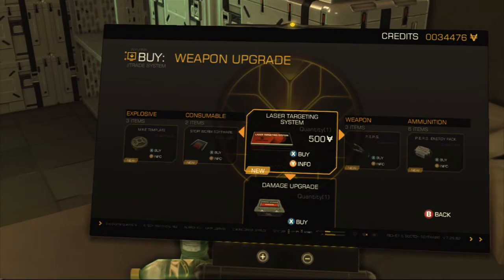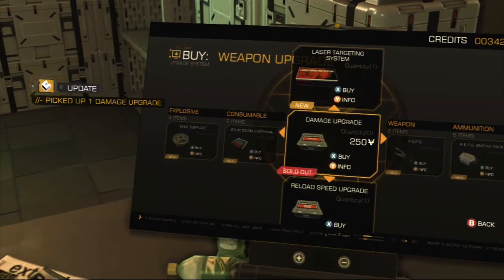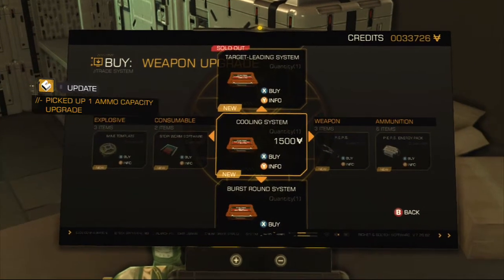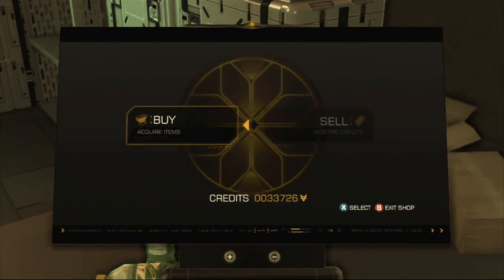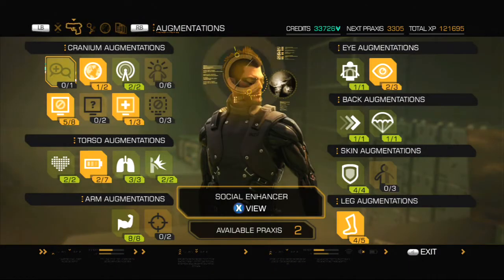Let's buy... We have nothing that we can give the laser targeting system to. We can get the damage upgrade, which will max out our shotgun, the reload speed upgrade, and the ammo cap upgrade. Target leading system, cooling systems for the heavy rifle - very useful if you accompany it with the two augmentations I got for reducing recoil. Burst round for the shotgun, exploding rounds for the revolver, and arm piercing for the 10mm pistol. But we have all those already, or all the ones that matter to us anyway.